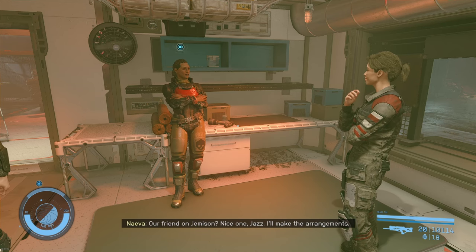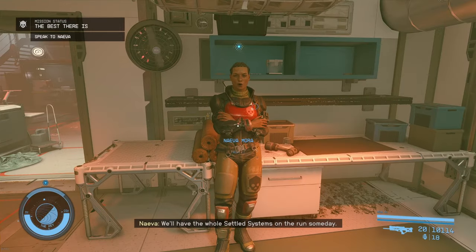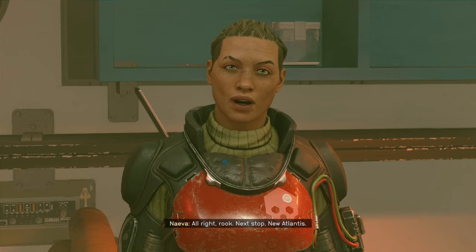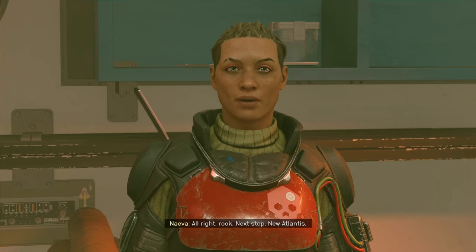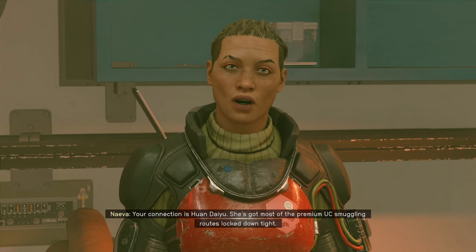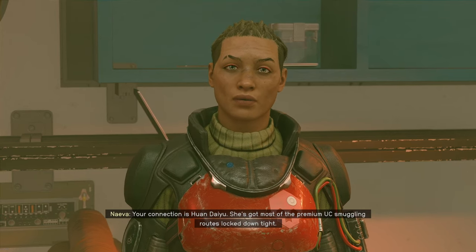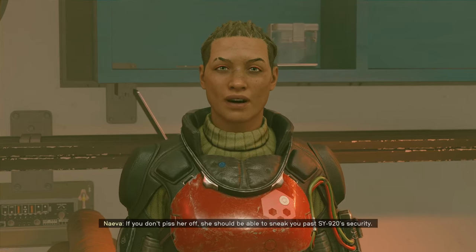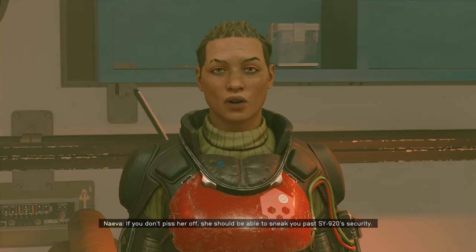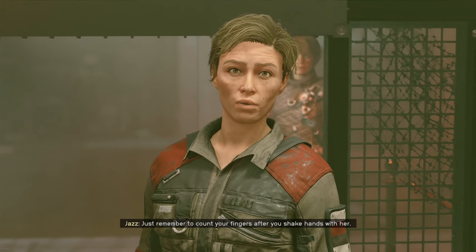I'll make the arrangements. We'll have the whole settled system. Tell me who my contact is. Alright, Rook. Next stop, New Atlantis. Your connection is Juan Dayu. She's got most of the premium UC smuggling routes locked down tight. If you don't piss her off, she should be able to sneak you past SY-920's security. Just remember to count your fingers after you shake hands.